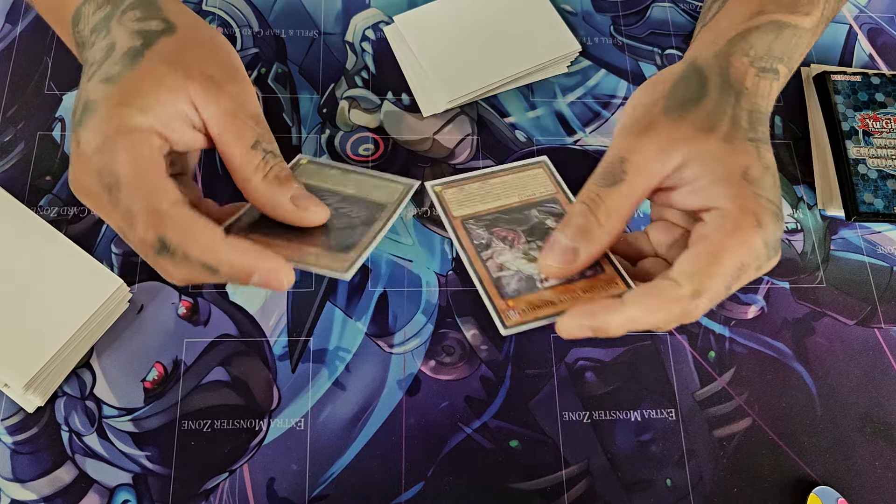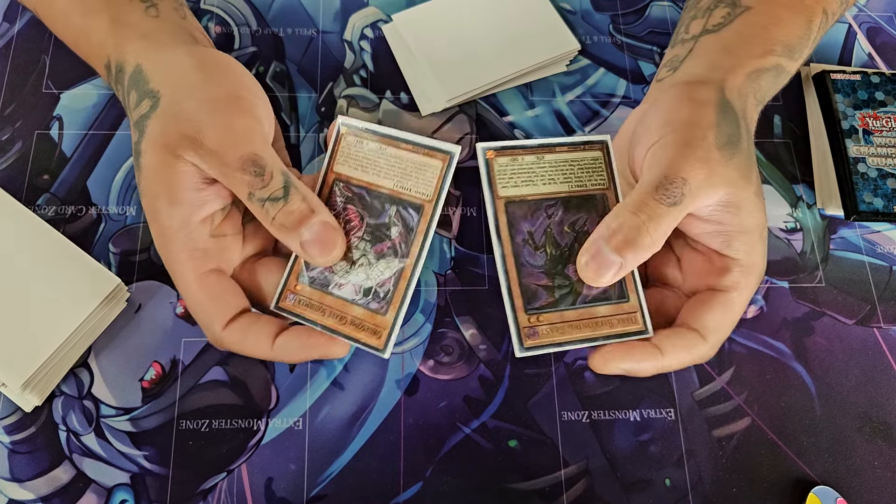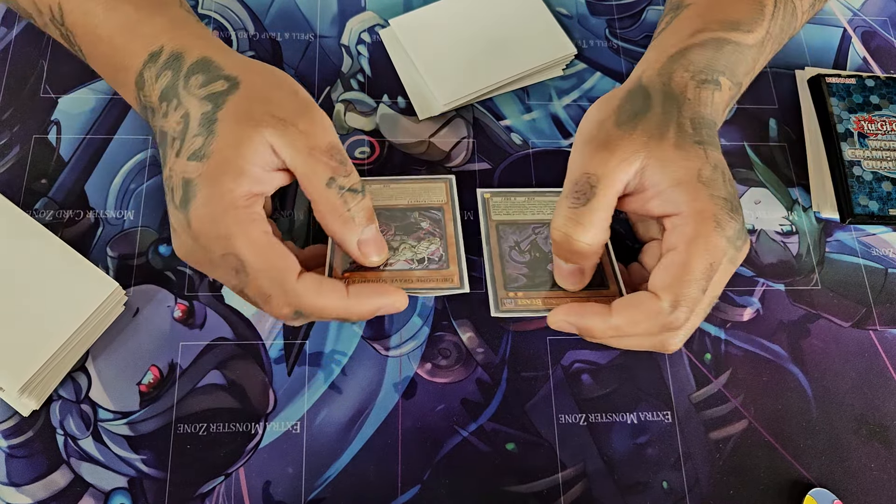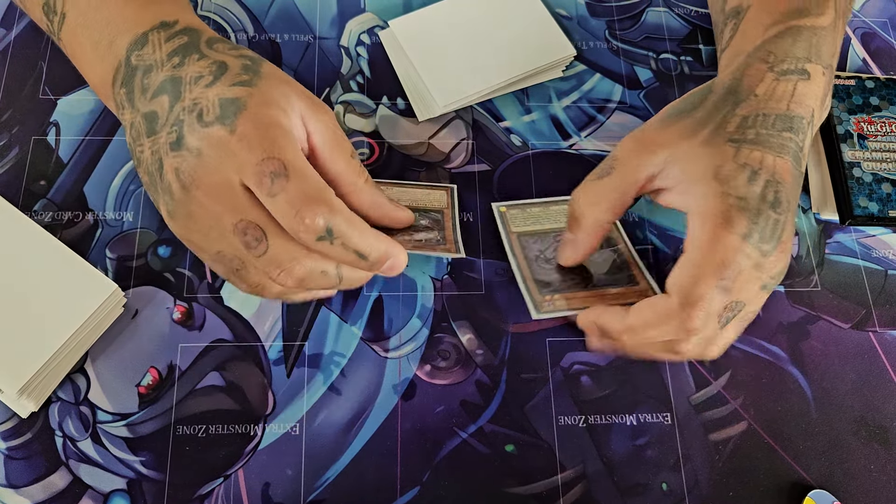So you can end on the 3-mat Opelousa plus Phantom and the Raging Grave, or you can end on Caesar plus Phantom with the Raging Grave. Caesar's better if you ask me. Caesar can be Beatrice if you want to summon Beatrice — that's fine.